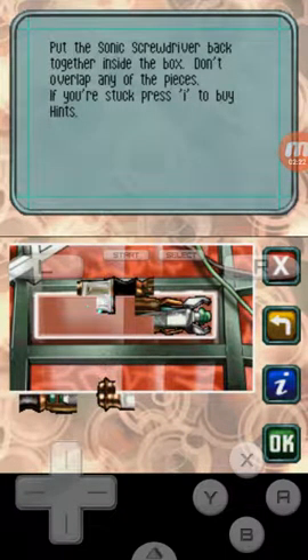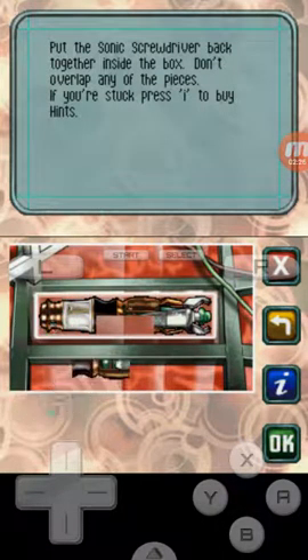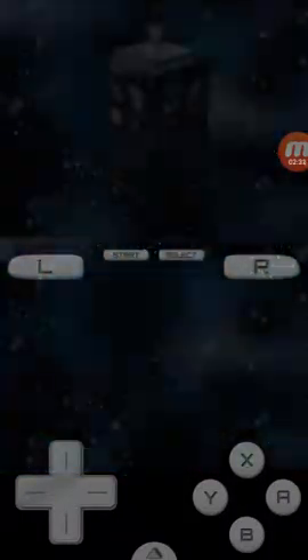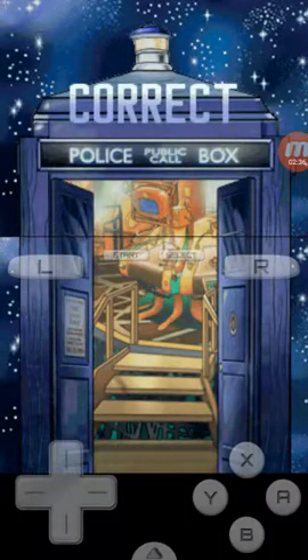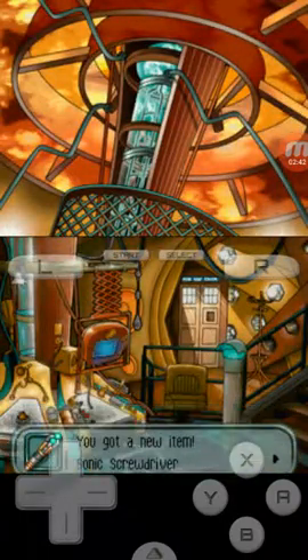That one's gonna go... there. Oh no, again — I hate these controls, but I got it. That was easy. Yes, that was easy. Who pressed that easy button? I got new items — Sonic Screwdriver.